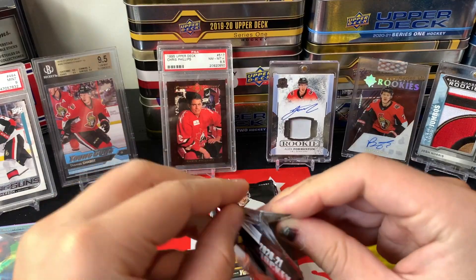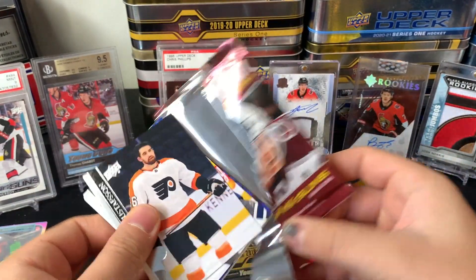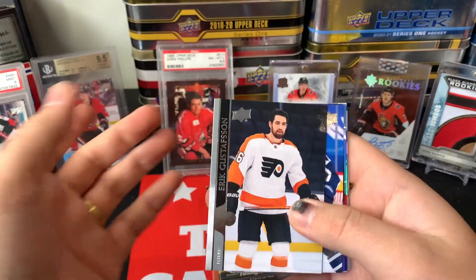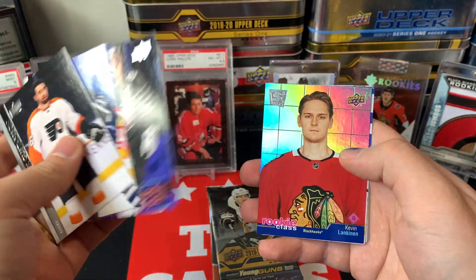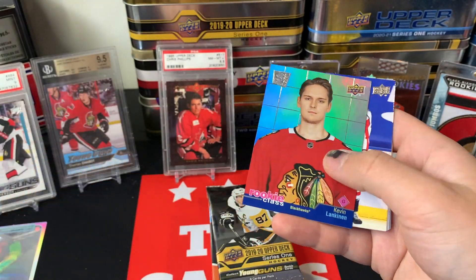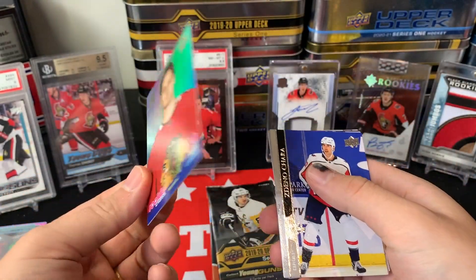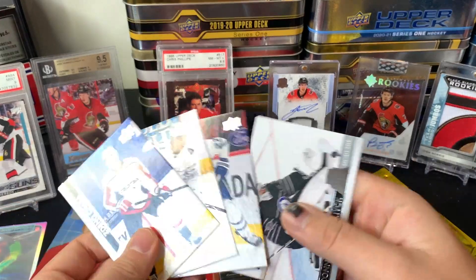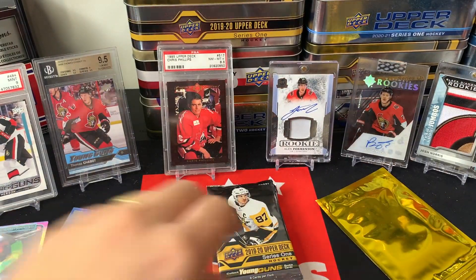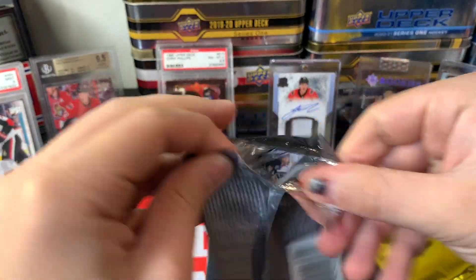Moving on, let's go Extended here — crack this open and see what we can hit. There's some cool stuff in Extended. It looks like we've got one of the SEs and it's Kevin Lankanen, but it's not the autograph — he doesn't have a silver script autograph on it, so that's kind of unfortunate. Kevin Lankanen there, and the rest of the base.